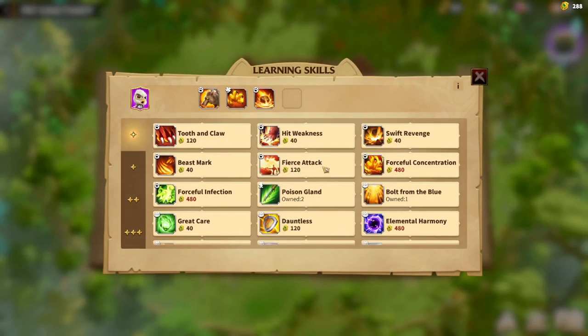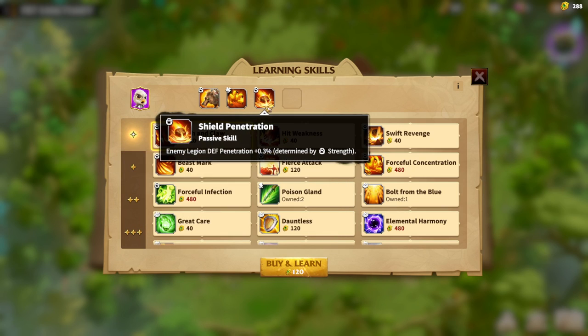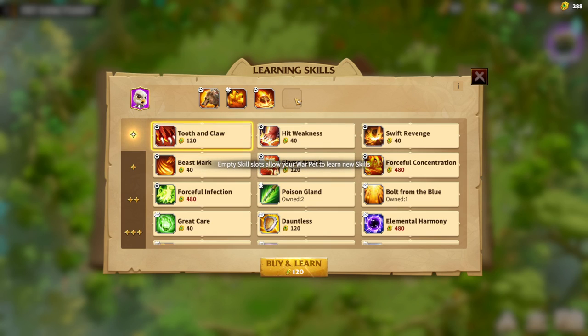Regarding skills, you have a wide variety of spells you can choose, but it is really, really hard to get the skill you want on your pet, because whenever you are getting a new skill and want to learn it on your pet, it randomly assigns. For example, let's say we want to get Tooth of the Claw on this empty slot. We bought it with 120 currency and want to learn it — it will randomly replace an existing skill, like Concentration or Shield Penetration, or if we get really, really lucky, it will end up in the empty slot.